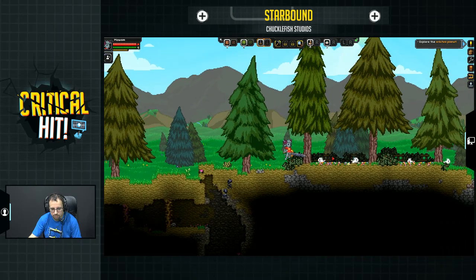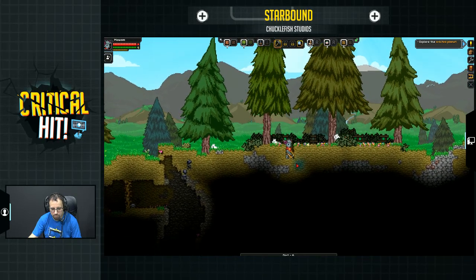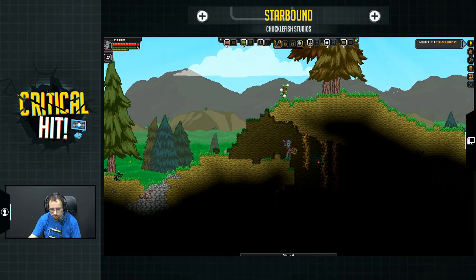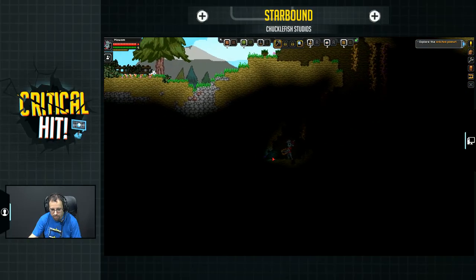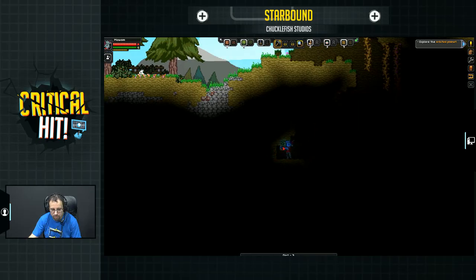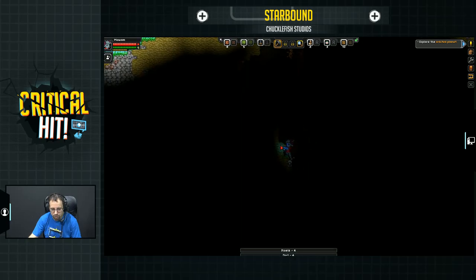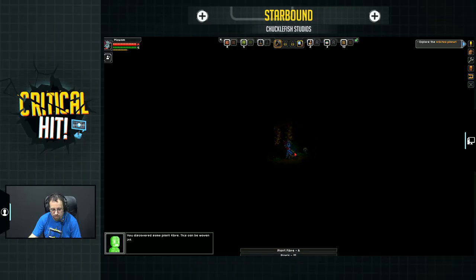Alright, we're somewhere. Do we still have this matter reshaper thing? Okay, cool — we do. This part reminds me a lot of Minecraft; we just kind of break stuff and collect it. I'm not sure if collecting it is very useful, but there you go. No idea if I'm supposed to go down here, but I guess we're going. I cannot see. Dirt. Pixels.